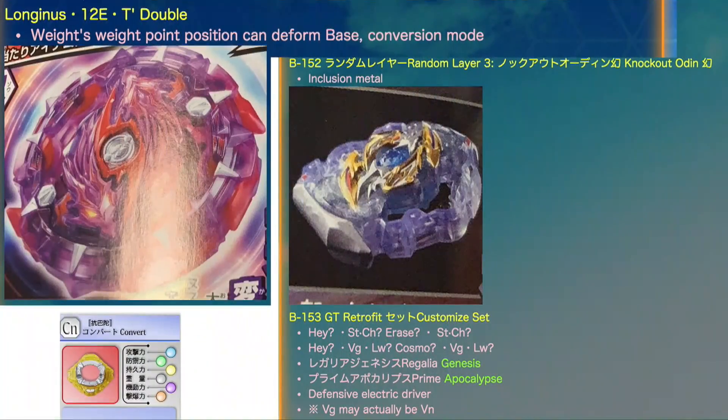The VOCA project indicates there's an inclusion of metal, though I'm not sure what that means exactly. I don't know if part of the sword is going to have metal. It's funny that the layer has metal yet Union Achilles has no metal on it. If there is metal, it'll basically be what Achilles could have been.